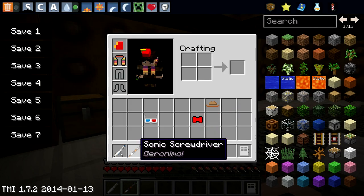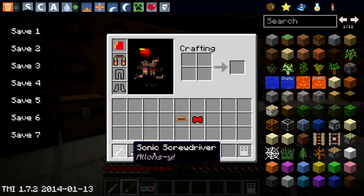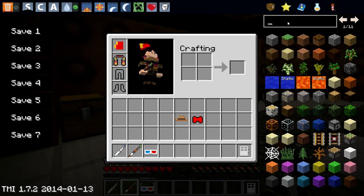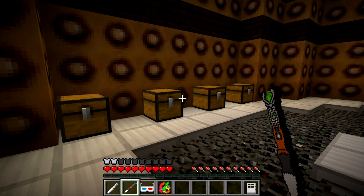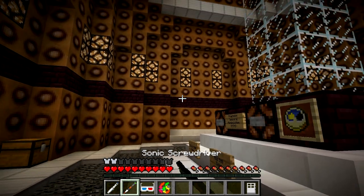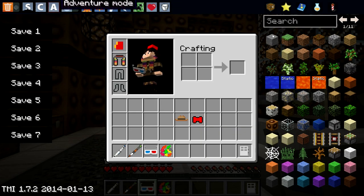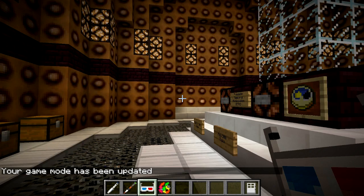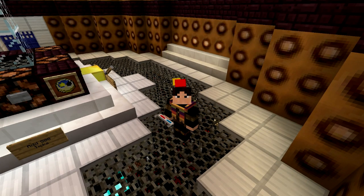Unfortunately, these items right here — as well as the jelly babies — don't actually have a crafting recipe at the moment. The mod creator said he will eventually update them with crafting recipes, so the only way to get these right now is through creative mode. That's essentially it — hopefully you did enjoy. My name is Bufin. If you want to see more from me and want to see the TARDIS map, be sure to smash that like button below. Thank you all for watching, I'll see you in the next video.